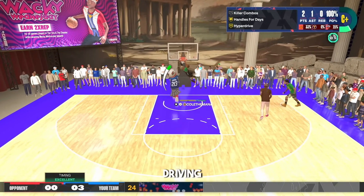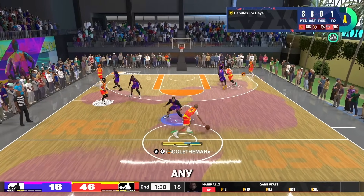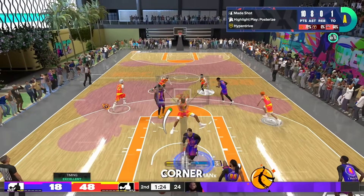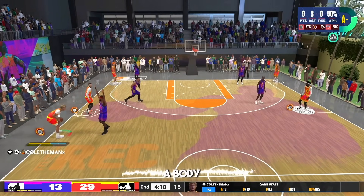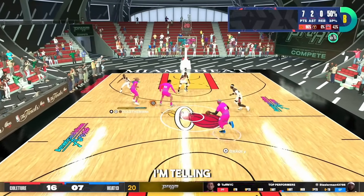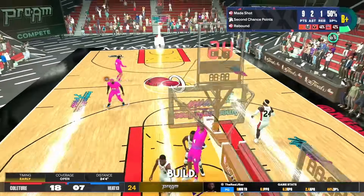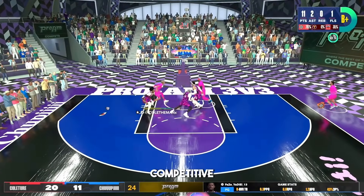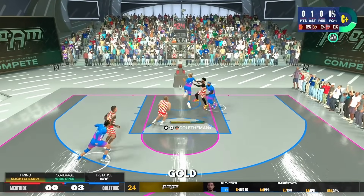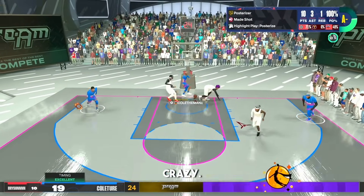With a 94 driving dunk it doesn't matter who's guarding you — you're going to be able to dunk on anyone. I get insane contact dunks on small guards, lockdowns, and centers that pick up from the corner. And when your teammates brick their shots, run to the paint and hold square for a putback dunk — I get some of the most insane putback dunks on this build. Overall the finishing is literally insane, whether you're playing competitive or just having fun with the boys.